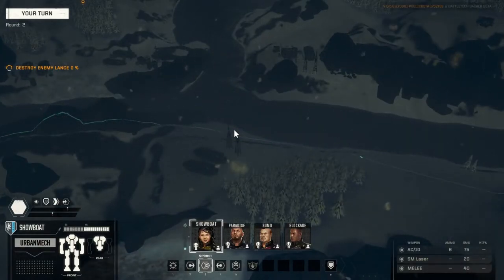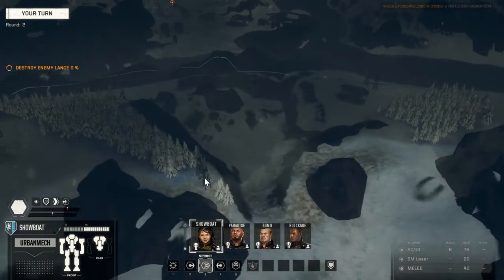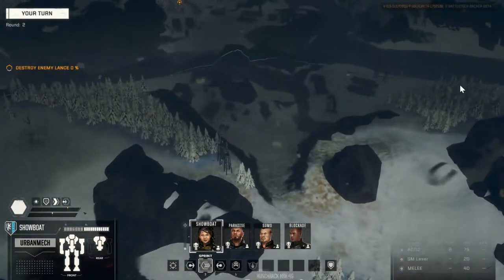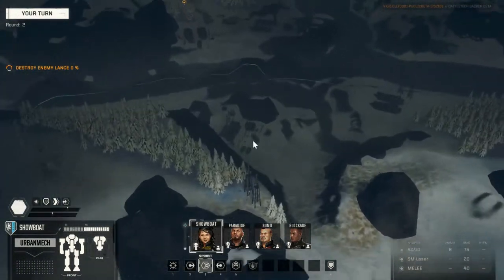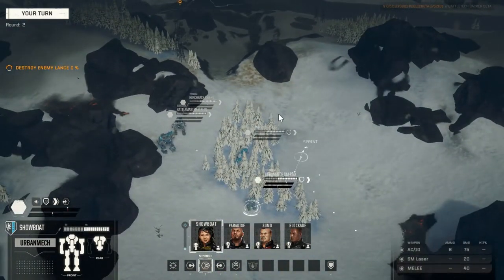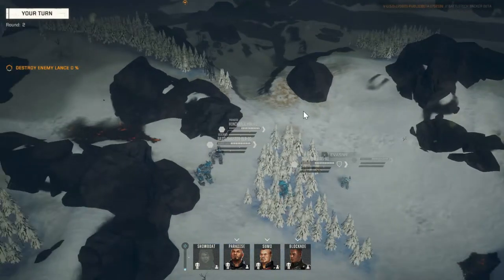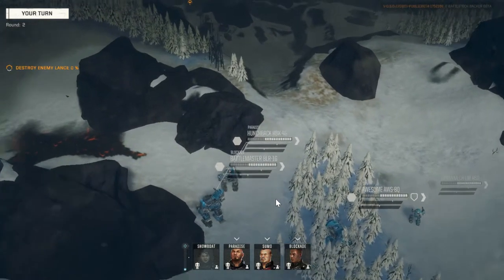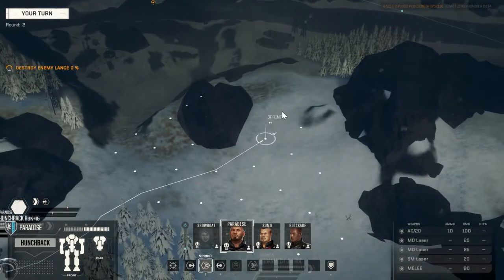I'm trying to think how we can use the terrain to our advantage. There's a river in the middle, some terrain we may be able to hide behind over here, and a forest we may be able to take advantage of. I think we take the Hunchback down that route using evasive through Paradise on normal moves, and take the Battlemaster and Awesome through this area. I'll have Showboat follow the Hunchback to give them a little support. The enemy has no light mechs, so Showboat is going to be at quite a disadvantage.